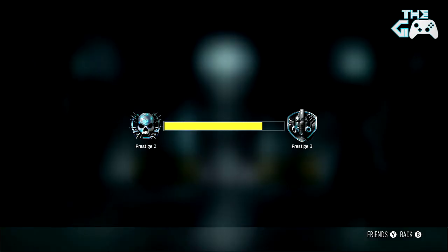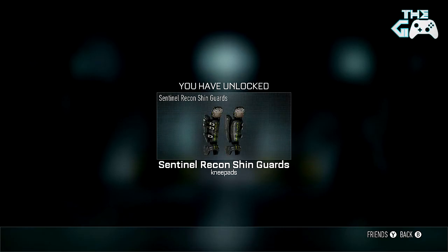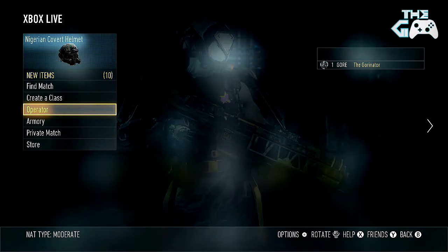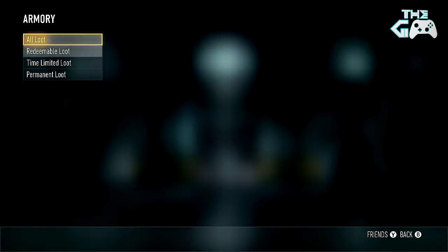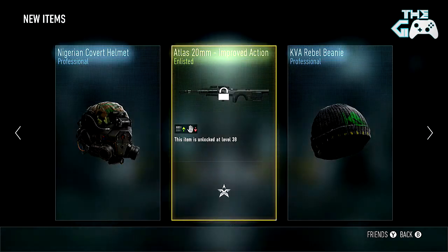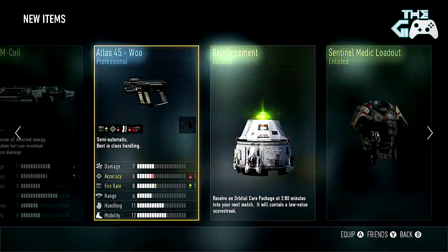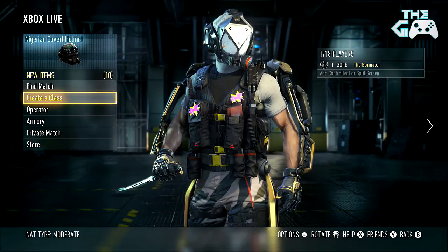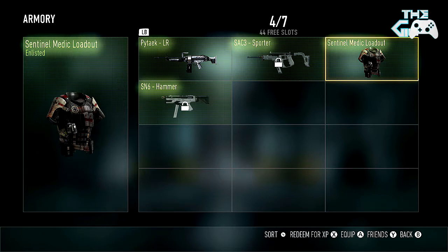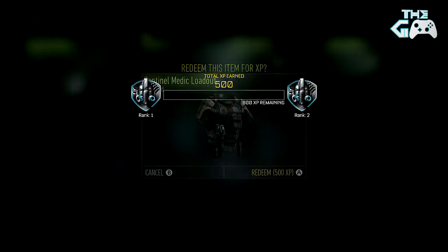Here we go — bang, Prestige 3! Another Prestige to go through until we make another one of these videos. Like I said, let's redeem all this crap I got. Actually, let's see what we got new first, because sometimes you get some new gear. Oh — we didn't get anything. Yes, Prestige 3, what a Prestige. Right, let's work our way back through here. There are so many levels we can go up — it'd be quite interesting to see actually.